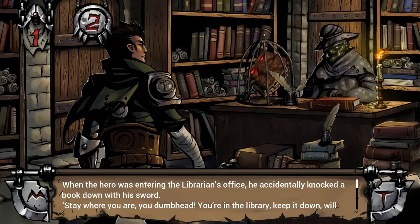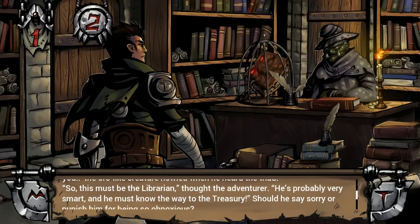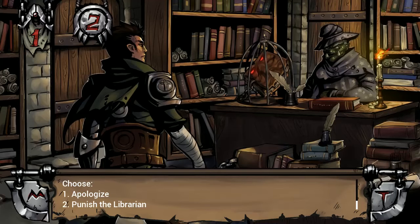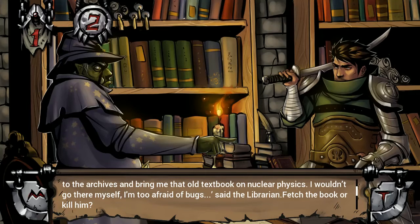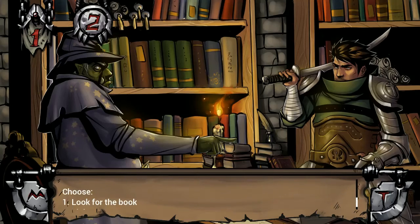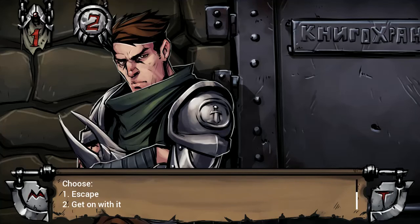Hello there — an orc with the necronomicon. When the hero was entering the librarian's office, he accidentally knocked her book down with his sword. 'Stay where you are, you dumbhead. You're in the library. Keep it down, will you?' the orc-like creature howled. We can either apologize or try to punish the librarian. I'm gonna apologize due to the fact that he already killed me once. 'I'm really sorry I didn't mean it,' said the hero. 'If you want to survive and don't mind helping me, go to the archives and bring me that old textbook on nuclear physics. I wouldn't go there myself — I'm too afraid of bugs.' Let's go look for the book.